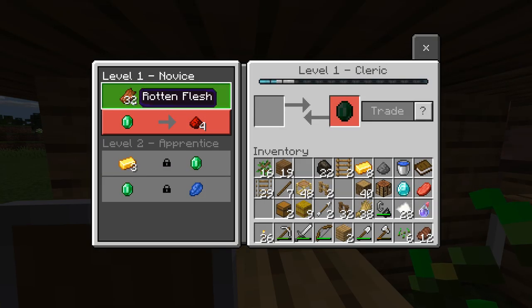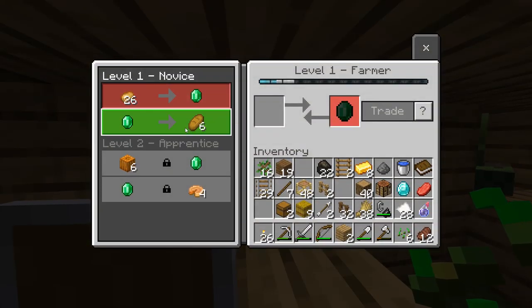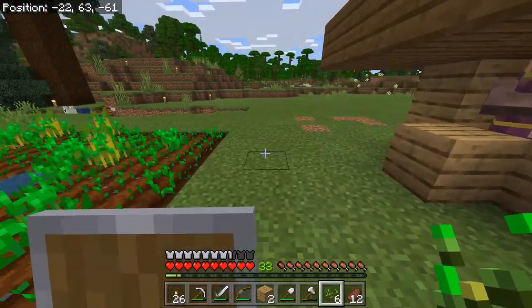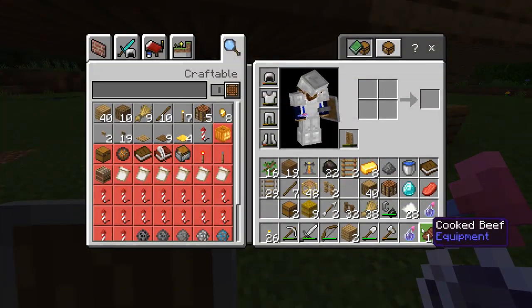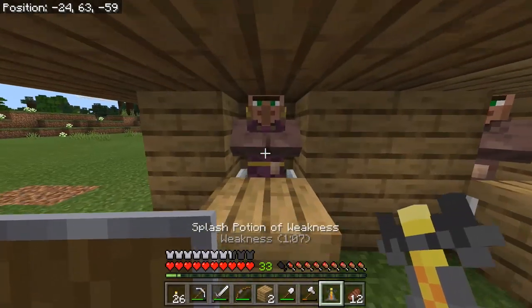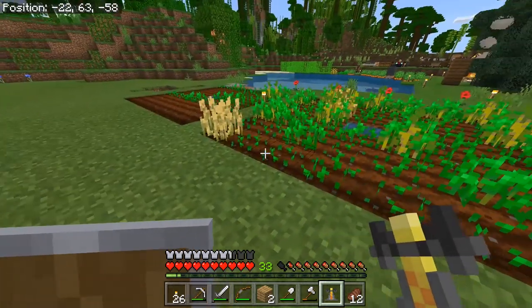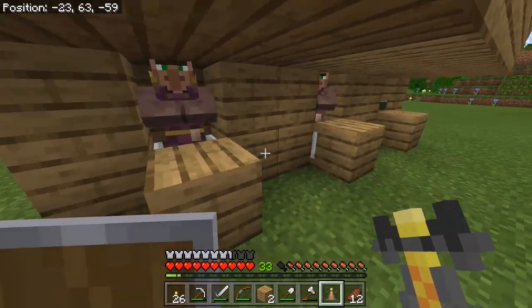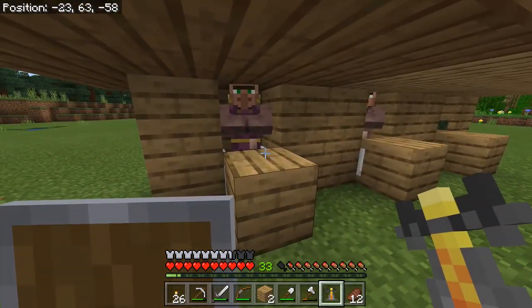It's worth noting that they aren't giving us discounts on these trades, and that seems to be because the gossip system present in Java Edition that encourages villagers to give you discounts is not present at all in Bedrock Edition. So we are going to have to do a little bit of work here to get the achievement for getting a trade at the lowest possible price. Having broken the brewing stand, I'm not sure if this guy is going to turn back from a cleric into an unemployed villager, or if he might immediately decide to become a farmer.